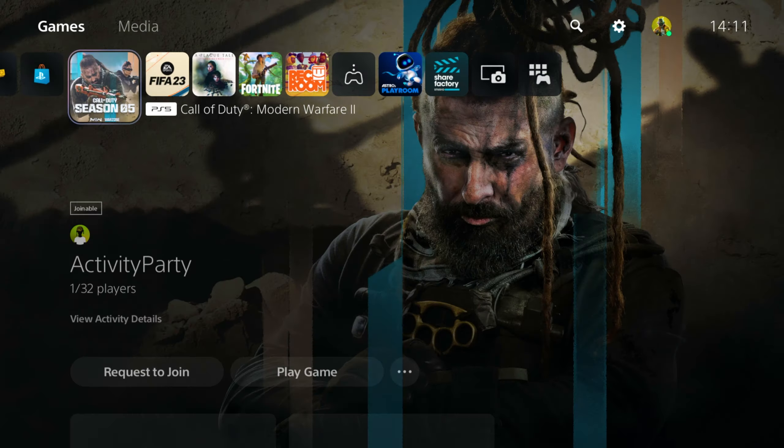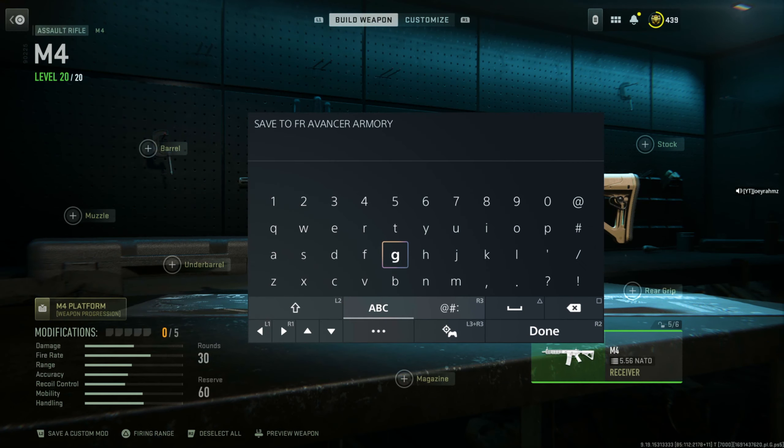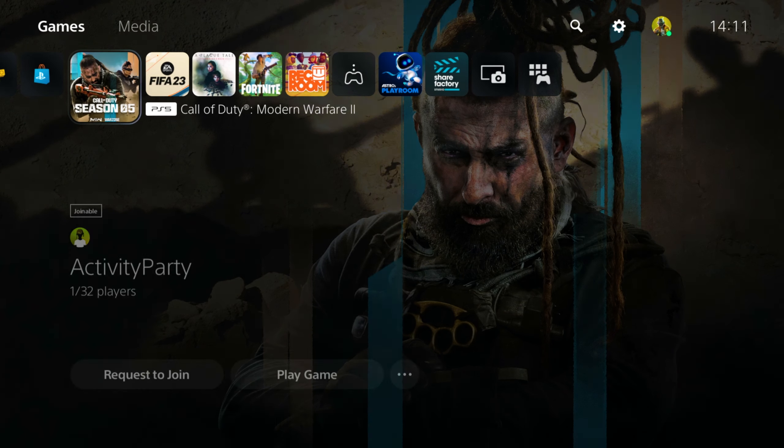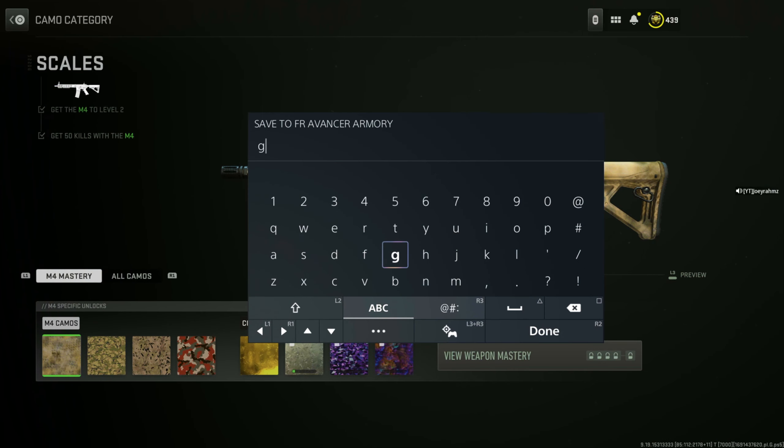You're going to come back to the home screen and get ready — as soon as you press X in the game, you're going to press Circle to back out. So X and smash Circle. It always doesn't work the first time, and it didn't work the second time either. There we go, it worked on the third time, so it might take a few tries.